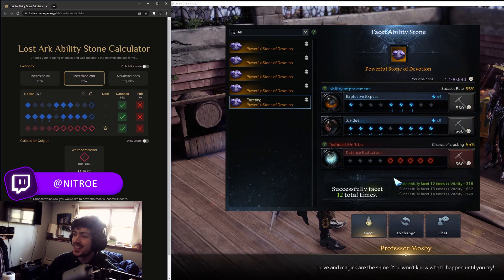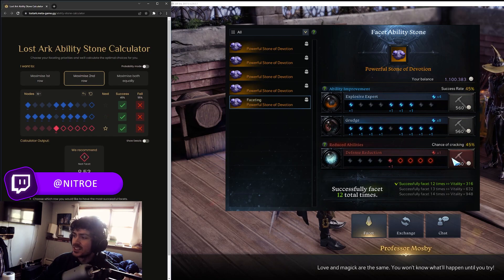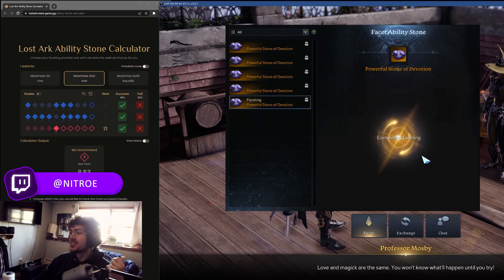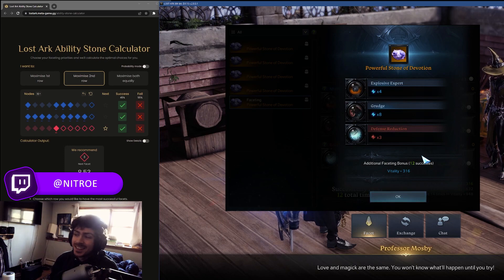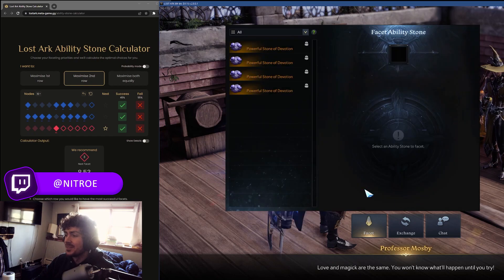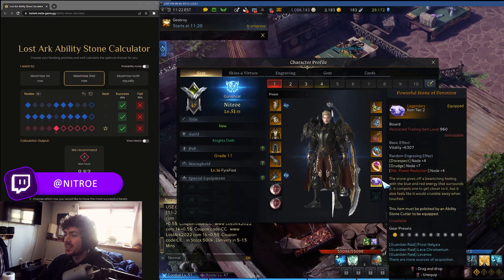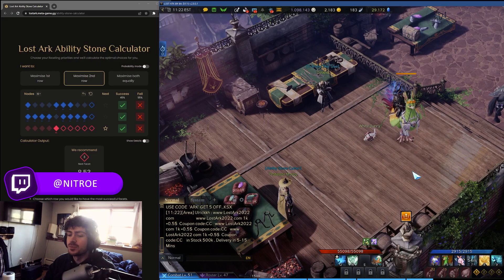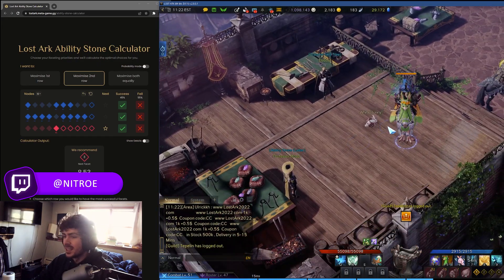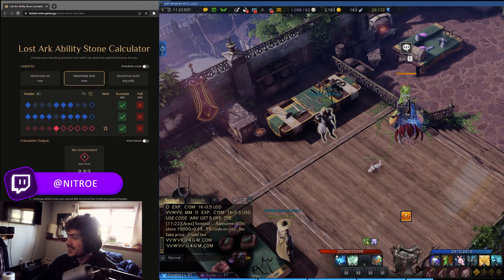This is my first time using this tool and we got plus eight on Grudge — so definitely check out this tool, I'll link it in the description. I'm shocked. I already have Grudge but I'm definitely gonna be using this going forward. It eliminates the guesswork and helps you get the best stone possible. Anyway, I'll see you guys next time — good luck faceting your stones, this should be a lot easier now.